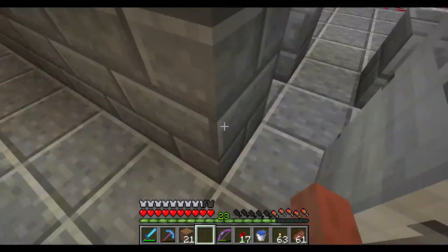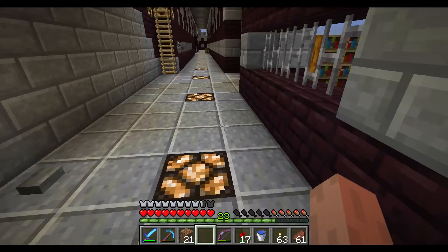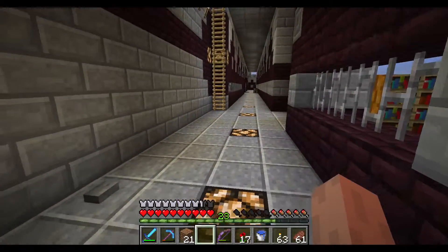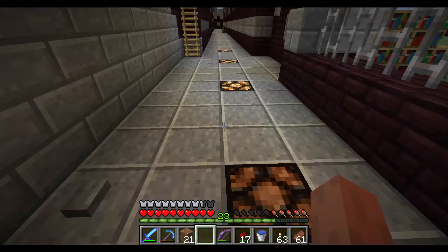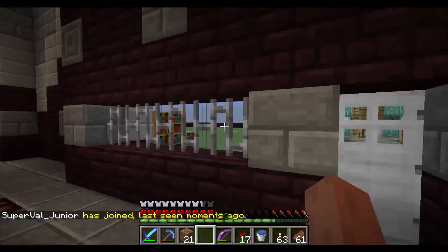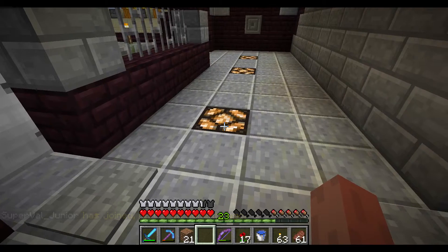We've got a trip wire which actually opens the door and activates the pistons. Then we're into the main castle walls. Here you can see we've got glowstone lamps all the way around. I've actually set up a switch here - if I hit this they go off. I've just put a slight delay between each one because I like the effect of the lights coming on along around the whole ring.